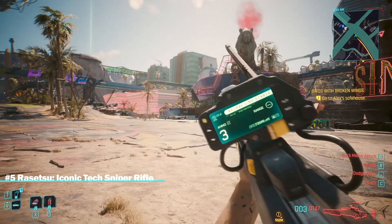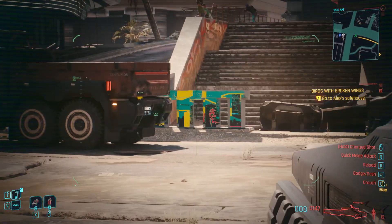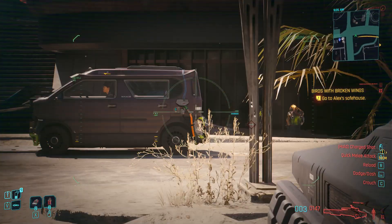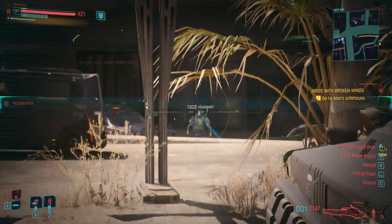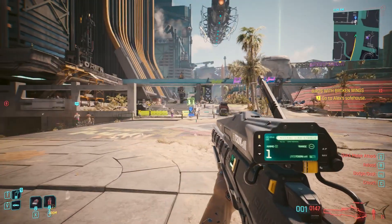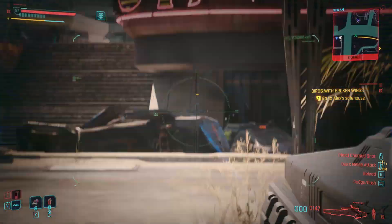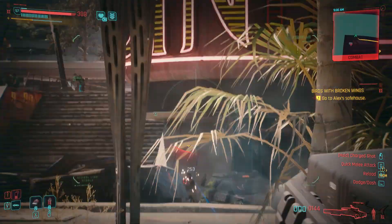Number five: Risetsü, iconic tech sniper rifle. The iconic weapon Risetsü is a tech sniper rifle which V gets during the mission 'You Know My Name,' after taking control of a sniper turret. As a sniper rifle it has 300 headshot damage and 50 armor penetration, but its really impressive feature is that when shots are charged, they can penetrate the targeted enemy and then change directions to strike multiple foes in one shot.